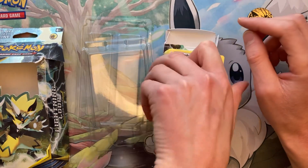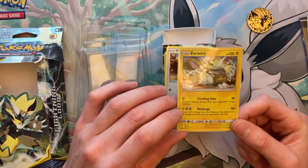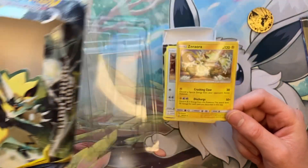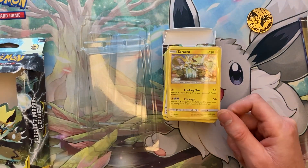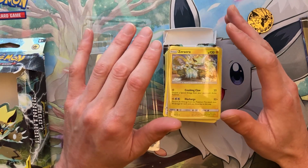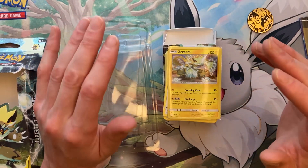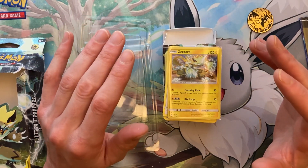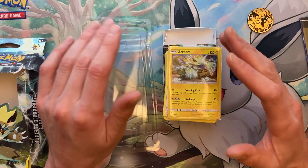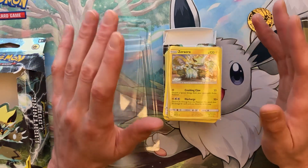Nothing too crazy out of this — just what comes with it as shown. The promo card — well, I guess you can call it that since that's what they're promoting — is this guy right here. That's everything that comes in this theme deck. If you weren't able to get this off the Pokémon Center yourself, I hope this video at least satisfied your curiosity. Definitely check the Pokémon Center periodically throughout the day, every now and again, just to see if they have any hot drops.